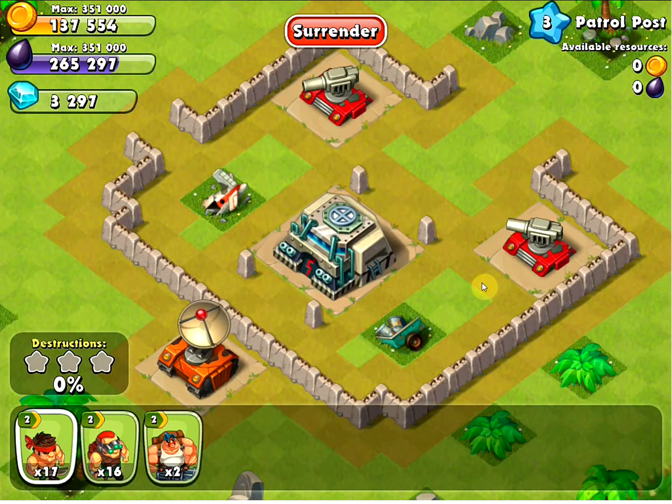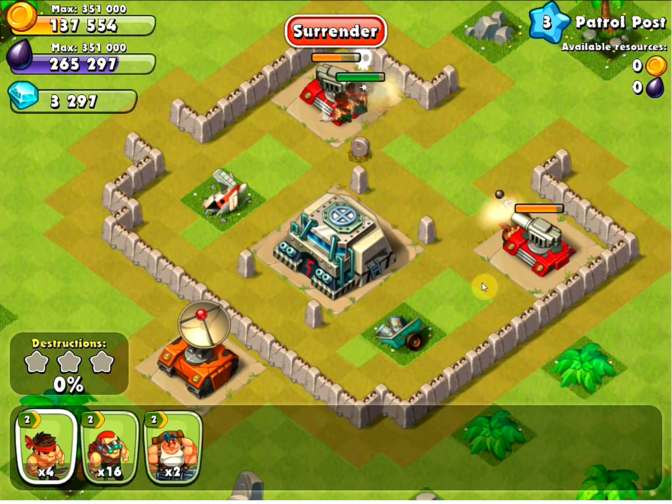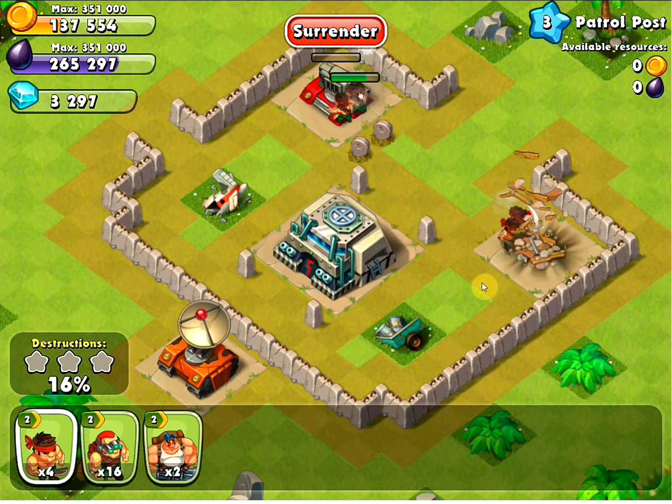Right off the bat you can see that we have two cannons to contend with. What I'm going to do here is drop a bunch of slashers and put them right next to each of the two cannons. This way they target those defenses rather than going for the command center first.